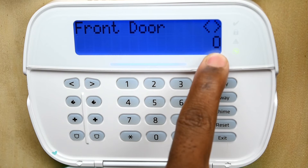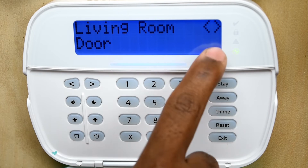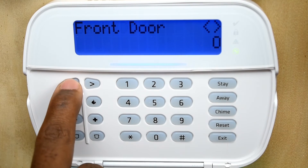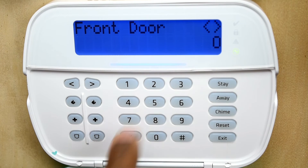You have a zero here, meaning that that door is open. If we scroll to a different door, notice that there are no zeros — those are fine. So what we want to do is come back to the front door where you have the zero and press star.